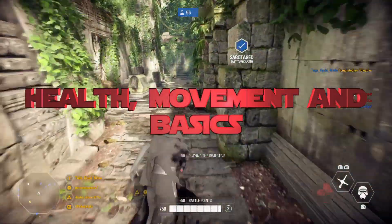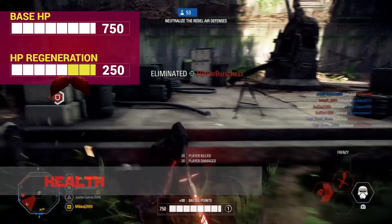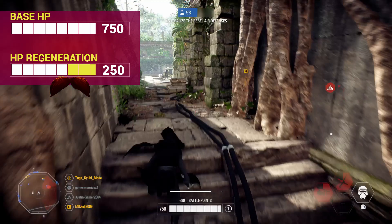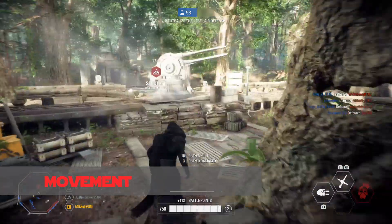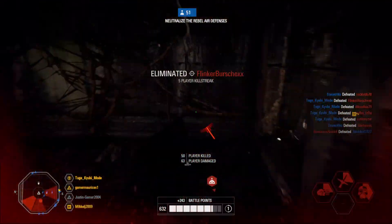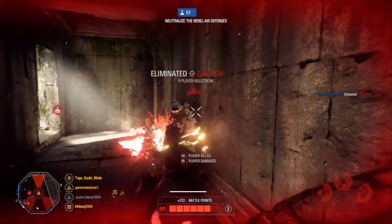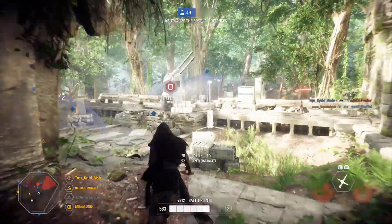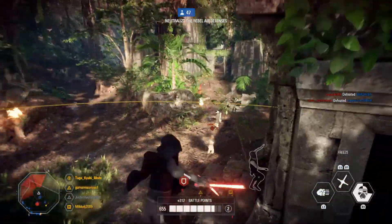Let's move on to health, movement, and basics. Kylo has a base 750 HP, and the max he can regenerate when not taking damage is 250 HP. This is a pretty good base HP and regen value, even though there are heroes with much better values. As with all lightsaber heroes, you should always be on the move — running, dodging, and jumping when not attacking or blocking. Don't forget to use every possible object as cover. For extra lightsaber tips, check my Lightsaber 101 guide, which teaches everything common to all lightsaber heroes.